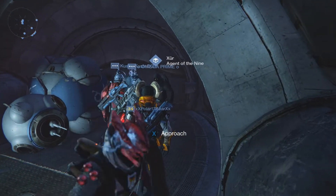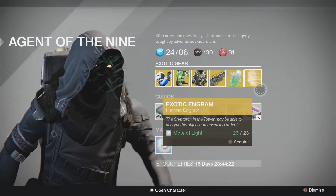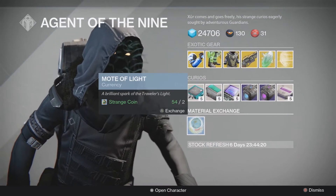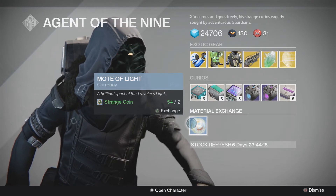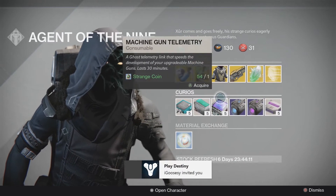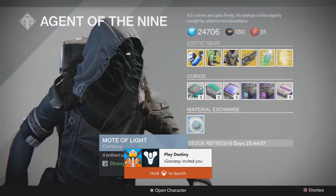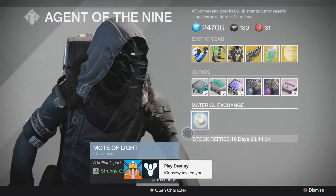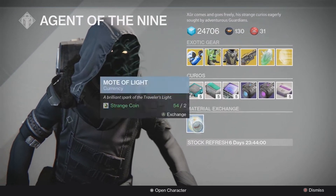I'm going to show you guys his inventory. Nothing really special, nothing from the expansion is really here, but you can exchange motes of light for strange coins, or exchange strange coins for motes of light. On top of that, you can get helmet engrams for those motes of light. So if you've got a bunch of strange coins like I do, you can purchase the helmet engrams — and that's what I did.